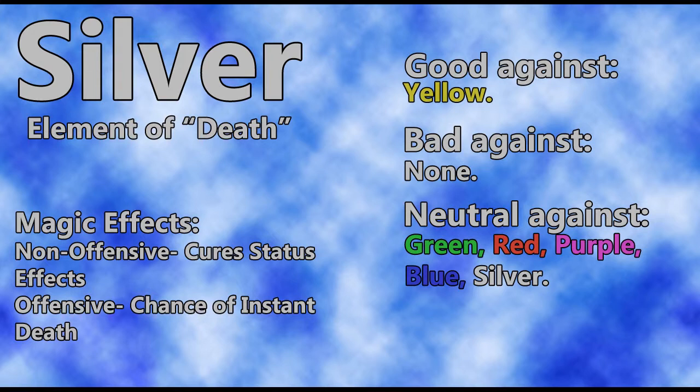Next we have silver — actually another one of my favorite elements. It's the element of death. It is only good against yellow. Bad against nothing, really. It does neutral damage against pretty much everything in the game except yellow. Magically speaking, it cures all status effects, which includes death. I've already said Kyria will cure anything except for death, but there is a revival spell — which is a silver spell — that cures death as well. Offensively, it has a chance of instant death. There's also a spell we'll probably see later that has a 100% chance of causing death — a pretty nasty spell.